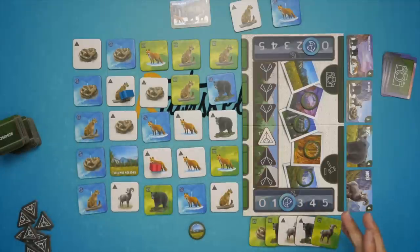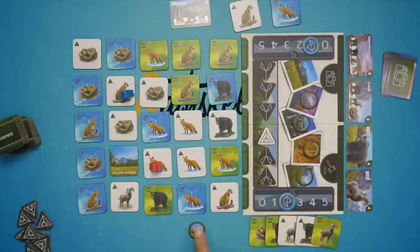That's pretty much the game — try to get points from photos, from the tent, and from matching locations. Whoever has the most points wins. That's Yosemite. Now let's talk about it. I like to begin with the look, and I like the idea of nature-themed things — there's a lot of them lately, no shortage of this theme, it's all over the place.